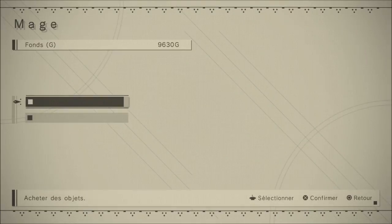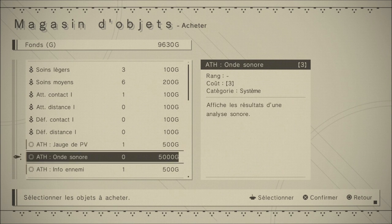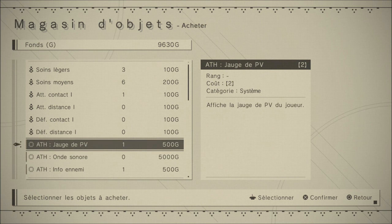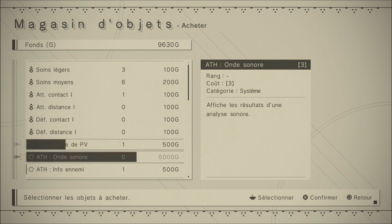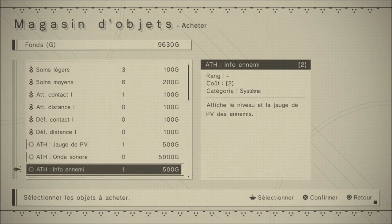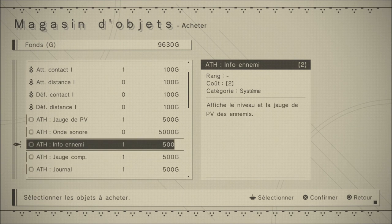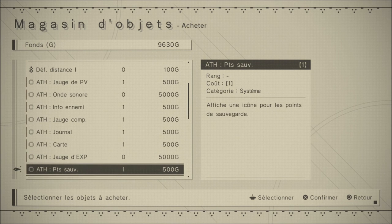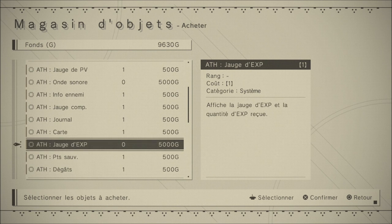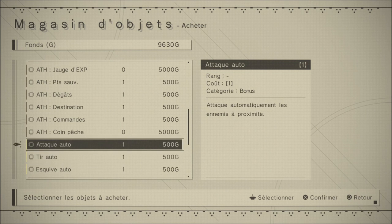Ce vendeur vend des soins, des consommables directement, et des puces. Je vais pouvoir voir la jauge de PV du joueur, mais j'en ai déjà une. La jauge de compétence, les infos ennemis, le journal, la carte, je les ai. La jauge d'XP, je ne l'ai pas — ça coûte 5 000. Je ne peux pas savoir quand est-ce que je monte de niveau, c'est assez ouf.